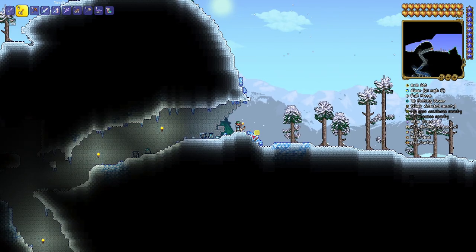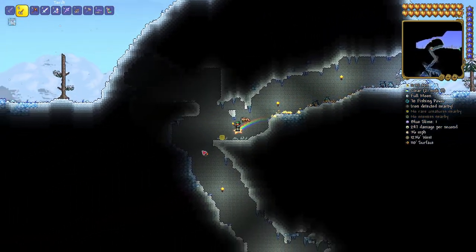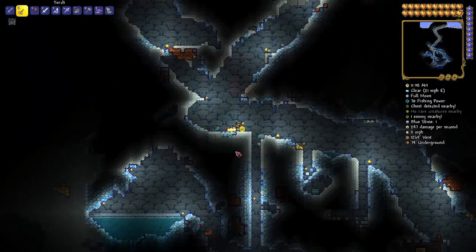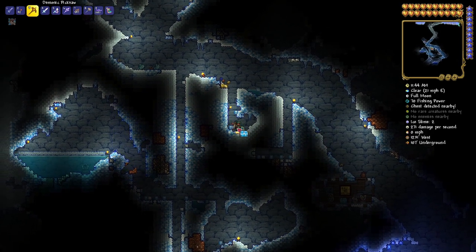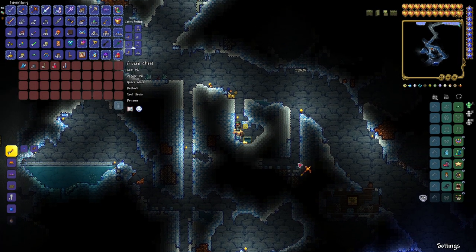Here we are at 1146 West by 130 surface. Head on down this way. This first chest for the flurry boots is one of those blink-and-you'll-miss-it ones — it was right here. Dig on down and we're at 1231 West by 107 underground. Pop that open and there you go — number one, there are your flurry boots.